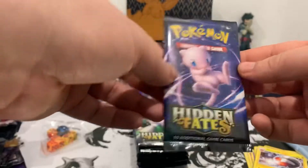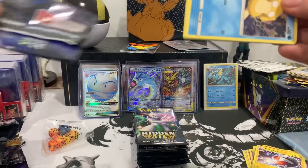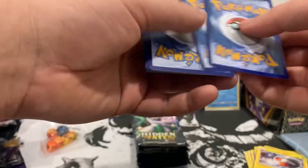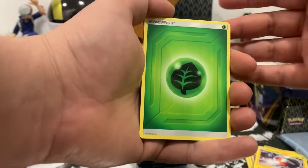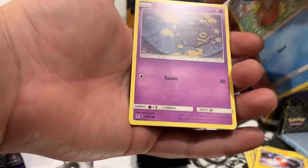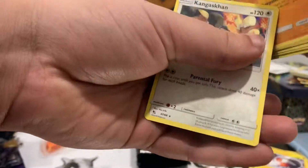All right, next pack. Here is the code card — one, two, three, four to the front. Can we get any more pulls? We got Grass energy, Jynx, Magmar, Farfetch'd, Psyduck, Pikachu, Magikarp, Coughing, Clefairy, Cubone reverse, and Kangaskhan regular rare.